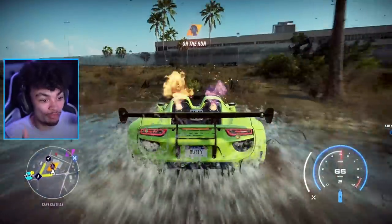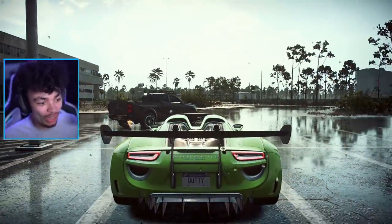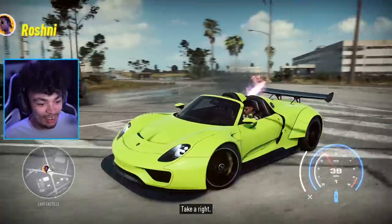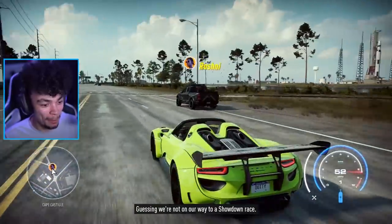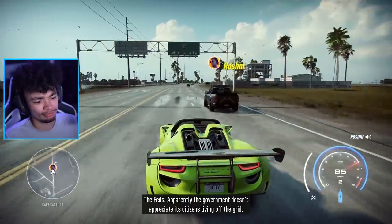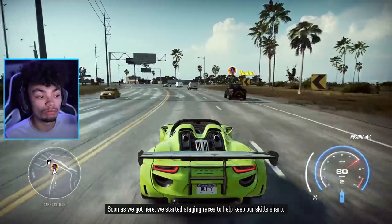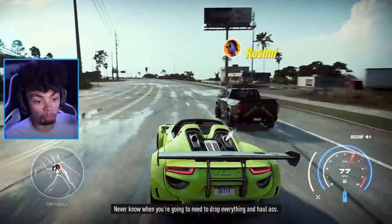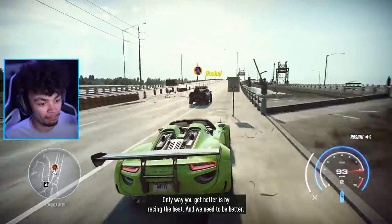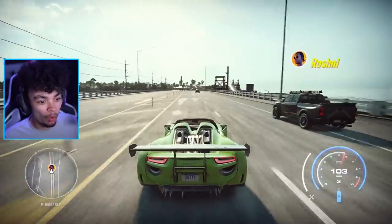Heading to the first off-road faction mission. The cars in the crew don't really go together visually. The 918's wide body makes it feel massive. The faction leader explains they stage races to keep skills sharp and stay hidden — apparently the government doesn't appreciate citizens living off the grid. She wants to see reliable talent before discussing payment.